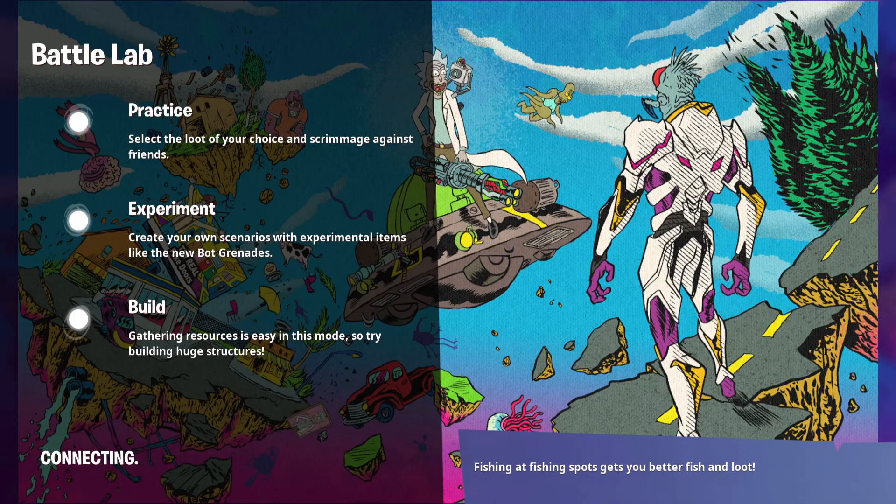This is what Morty looks like with the Meeseeks wrap as he is shooting. So that's its reaction — every time you fire, it spawns a Meeseek on it. That's pretty cool; it just keeps spawning them in. That's a really neat way of doing a reactive wrap. Most reactive wraps are animated when you shoot, but this one adds stuff to it rather than reacting to kills.